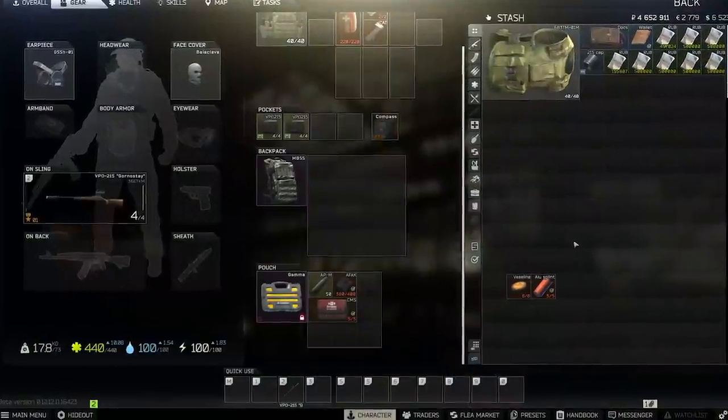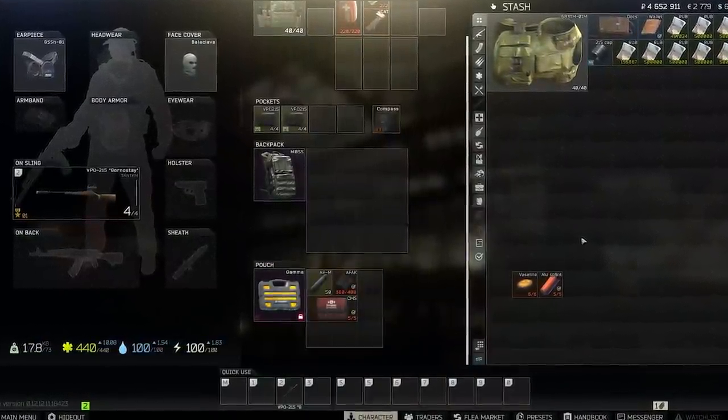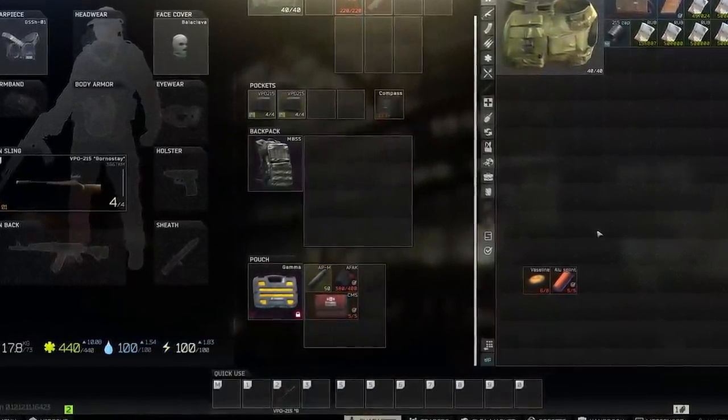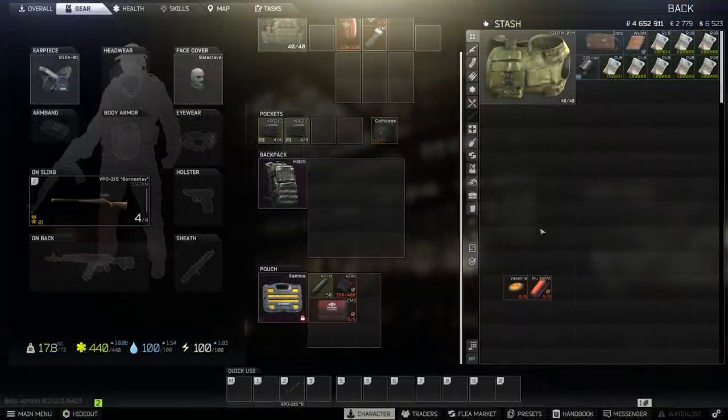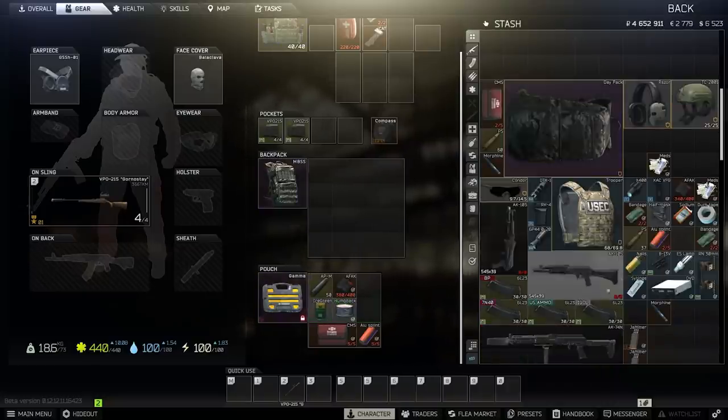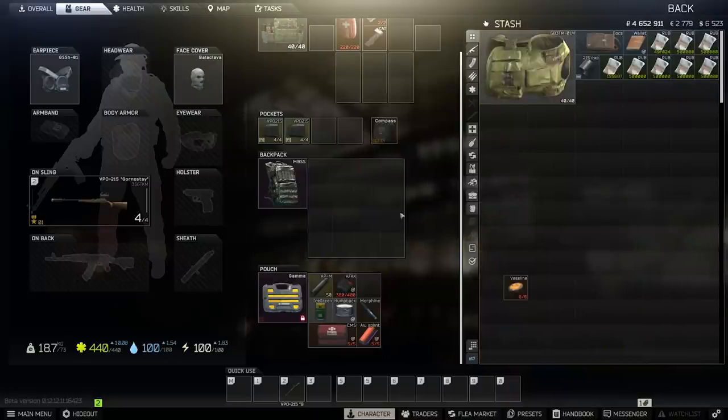There are tons of different ways to do it, so if you have a favorite way of stacking your secure container as an alpha, let me know in the comments. EOD secure containers are much easier with nine slots rather than four - I tend to go with a CMS, alu splint and AFAK, a fast painkiller such as morphine or propital for the healing boost, then spare rounds in one slot and food and water items in the other two.